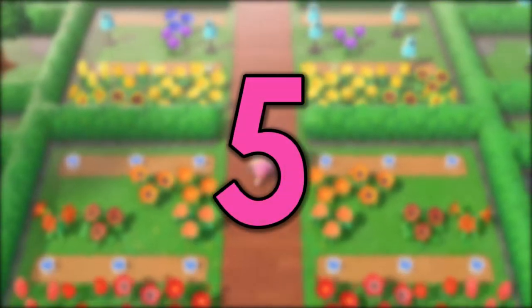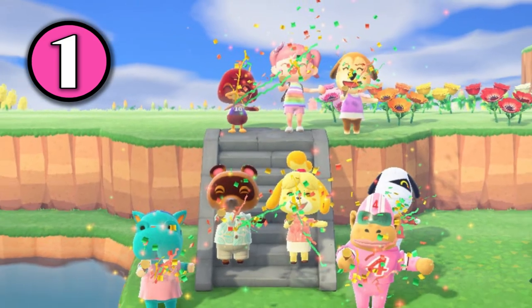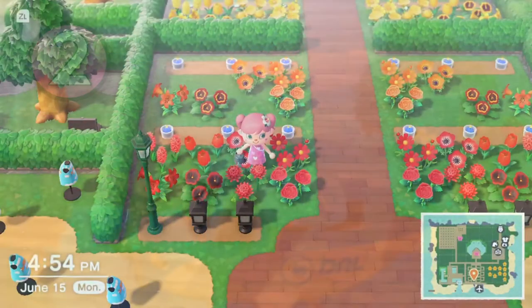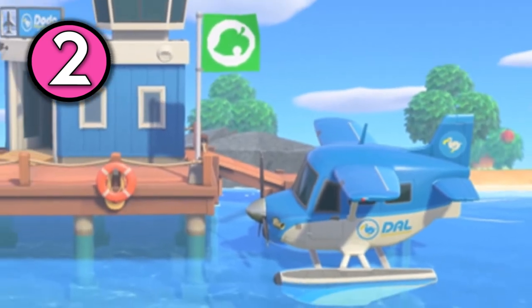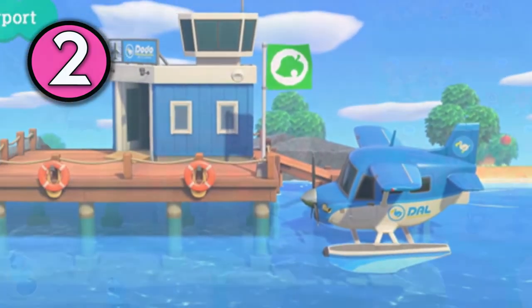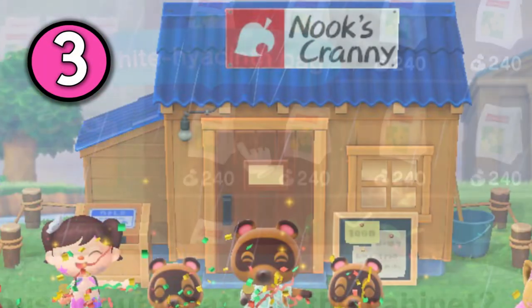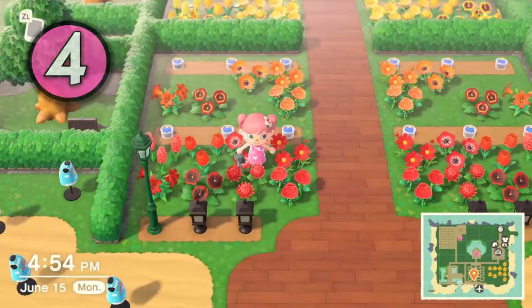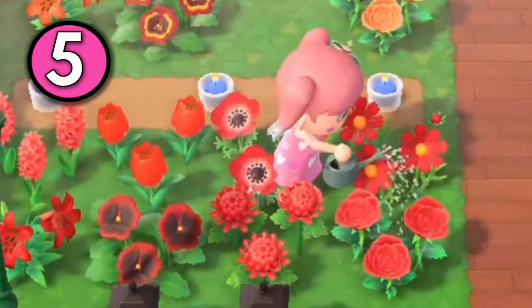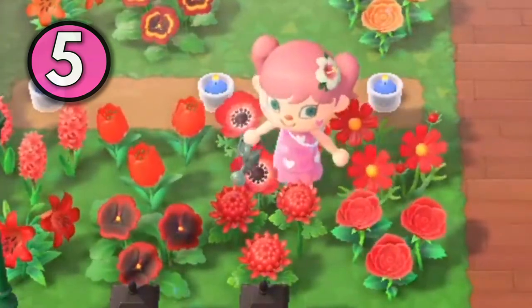There are five ways to get flowers in the game. There are your primary flowers, which spawn on the upper levels of your island when you first start the game. You can find your primary and secondary flowers also from randomly generated islands that you can go to using your Nook Miles. You can also buy flower seed bags from stores, or visit someone else's island and have them give you flowers. And lastly, you can water the flowers that you already have and they will have a chance of spawning more flowers next to them the next day.